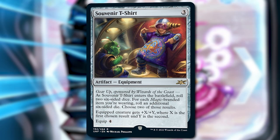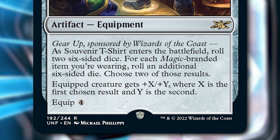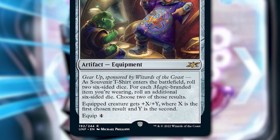It's called Souvenir T-Shirt. It's a three-mana equipment, and it's got Gear Up, sponsored by Wizards of the Coast. As Souvenir T-Shirt enters the battlefield, roll two six-sided dice. For each Magic-branded item you're wearing, roll an additional six-sided die. Choose two of those results. The equipped creature gets plus X plus Y, where X is the first chosen result and Y is the second. Equip four.